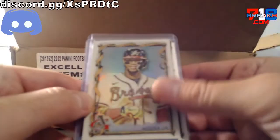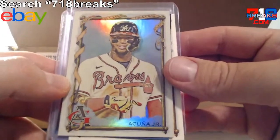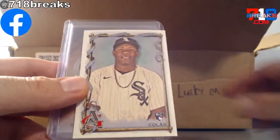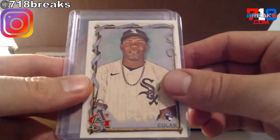Out of 2023 Allen and Ginter, that is a hotbox exclusive foil of Ronald Acuna Jr. Out of 2022 Bowman Heritage, Aaron Ashby rookie. Out of 2023 Allen and Ginter, Oscar Olaz rookie.